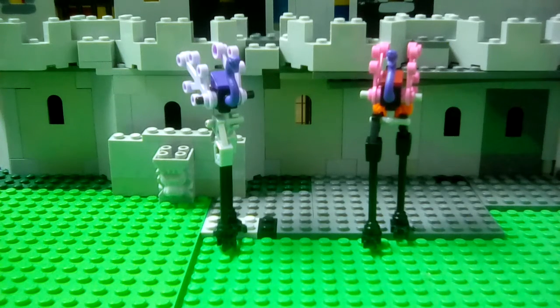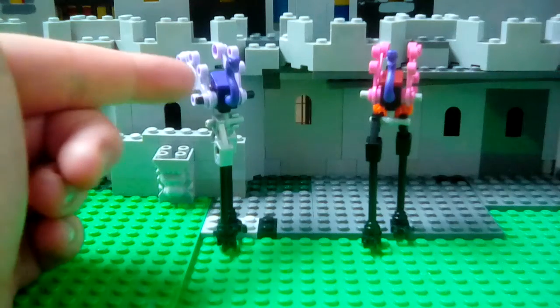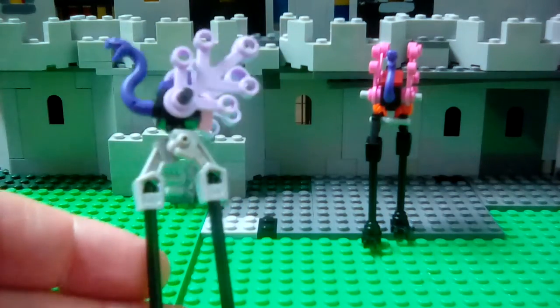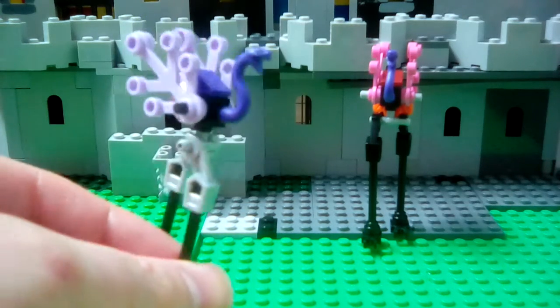Hello guys, Gladiobricks here with some custom builds. This is kind of like a mix between a reptile and an ostrich. Let's go ahead and show you guys the build up close — as you can see it has long legs and wings like an ostrich.